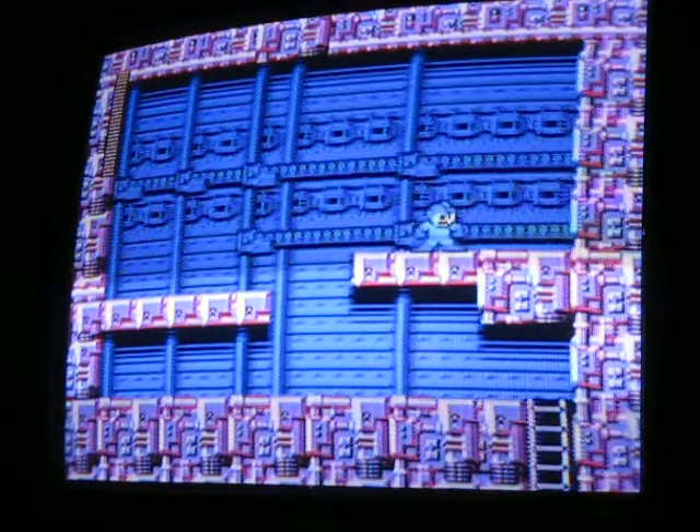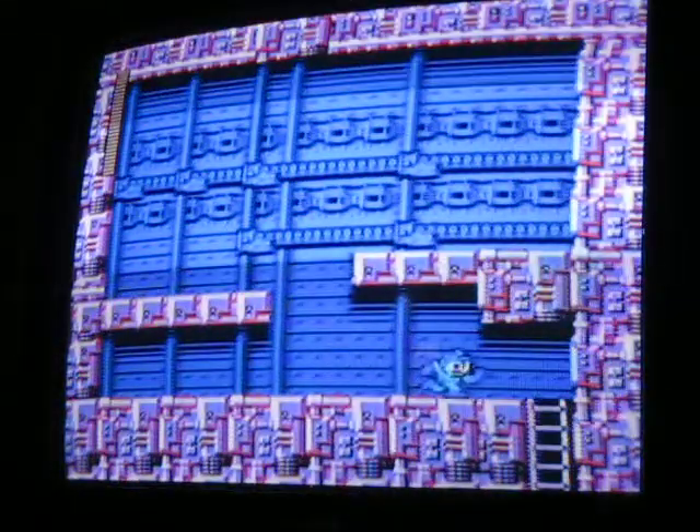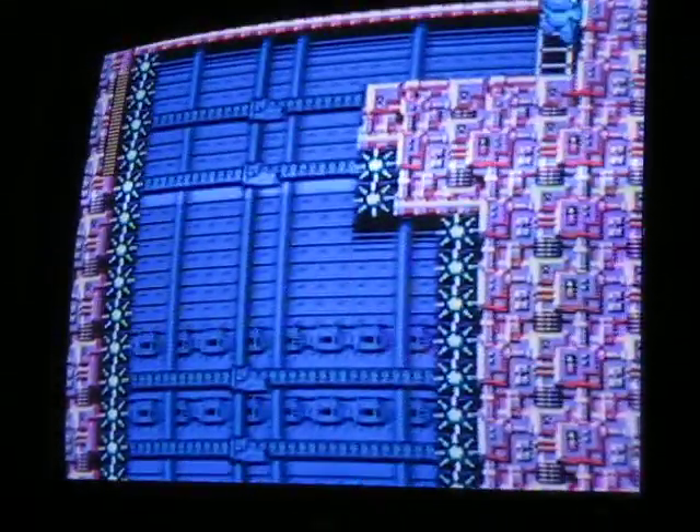Okay, we're back to Wily's Fortress. There's something right here, and there would be an M-Tank here, but since I already have one, it's not. So we climb down this ladder, and there's nothing but a wall of spikes.